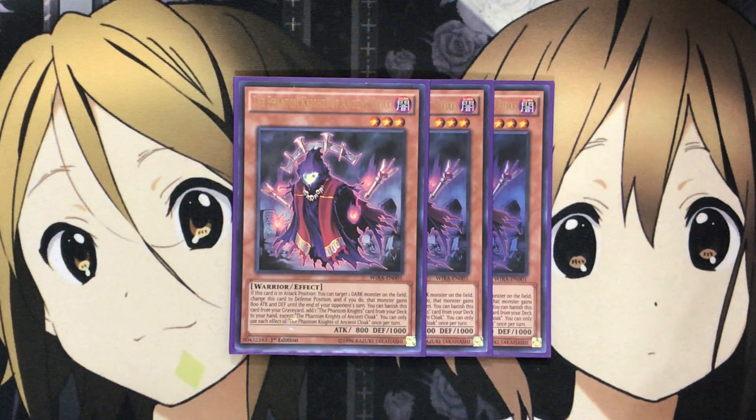To start off, for the Phantom Knights monsters, I run three of the Phantom Knights of Ancient Cloak. All the Phantom Knight monsters have different effects on the field, and then also different effects in the graveyard. With Ancient Cloak, if this card is in attack position, you can target one dark monster on the field, change this card to defense, and if you do, that monster gains 800 attack and defense until the end of your opponent's turn. You can banish this card from your graveyard and add one Phantom Knights card from your hand, except the Phantom Knights Ancient Cloak, making sure you can search a good amount of cards. The attack gain isn't as important as the overall search effect — being able to search out the Phantom Knights card from your deck to hand is very, very useful for all those searches, getting different resources to use.